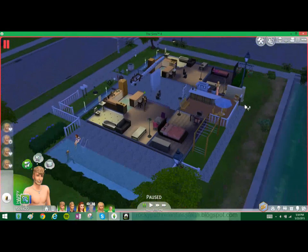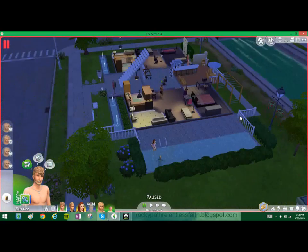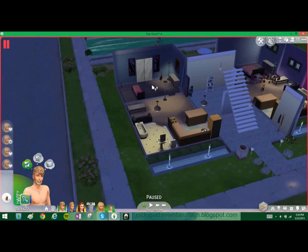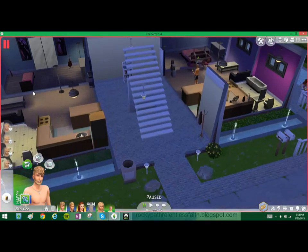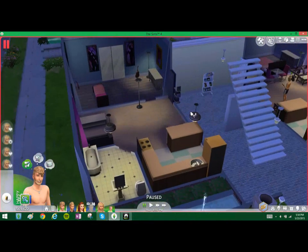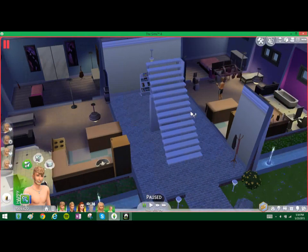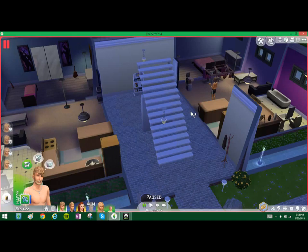So I created this apartment and it's nothing special — I just made it. There are four apartments. Over here there used to be a girl named Kayla Nguyen and she lived here; she was into music and stuff, so that was her apartment. But she got married and moved out, so she's now living with her husband. That apartment is now vacant.